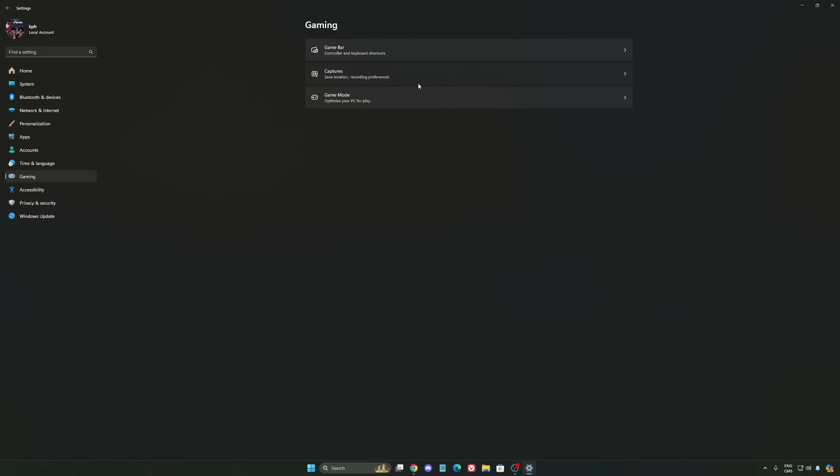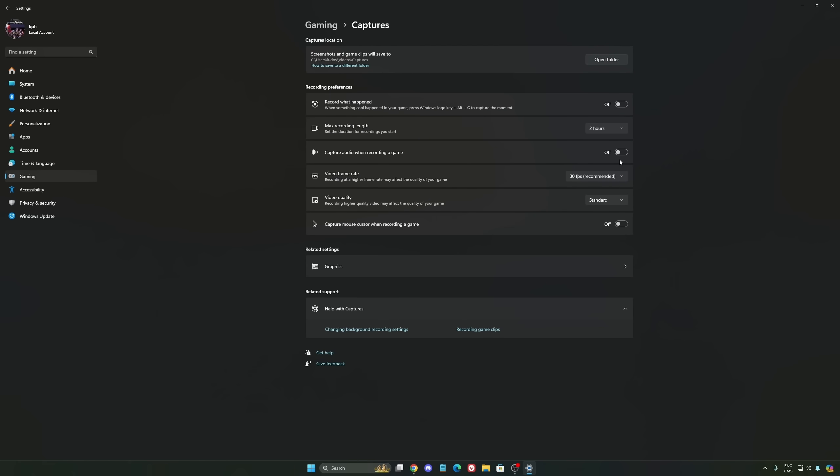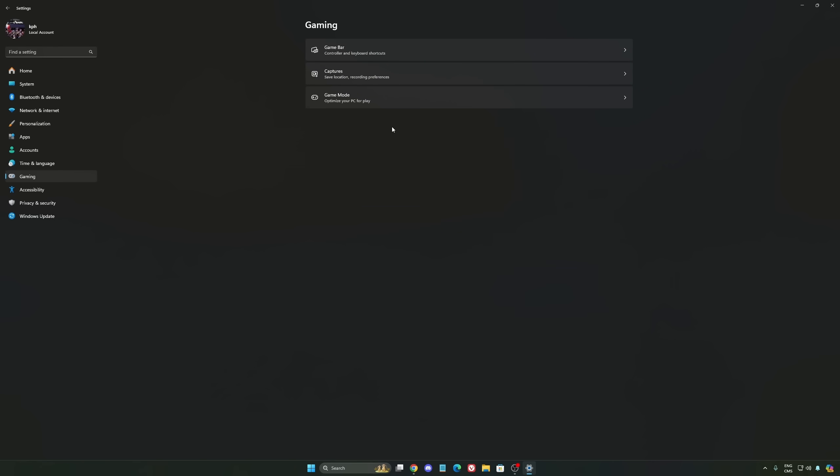We're going to go back to Gaming, then Capture. Make sure that everything is disabled there — you want to save all your resources.